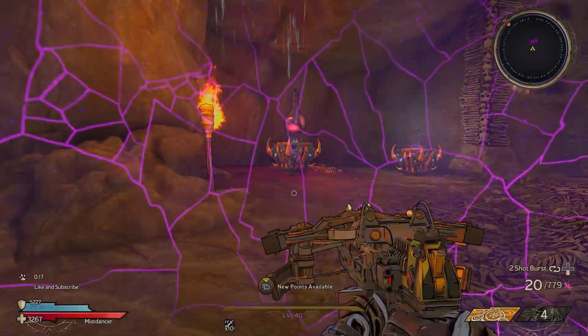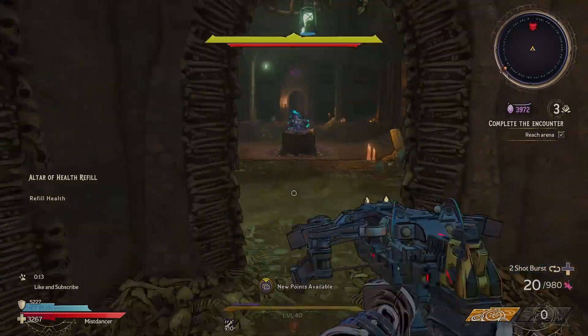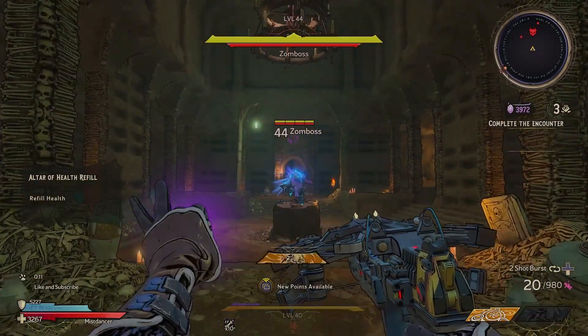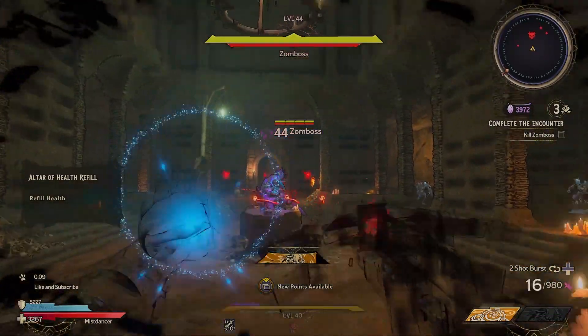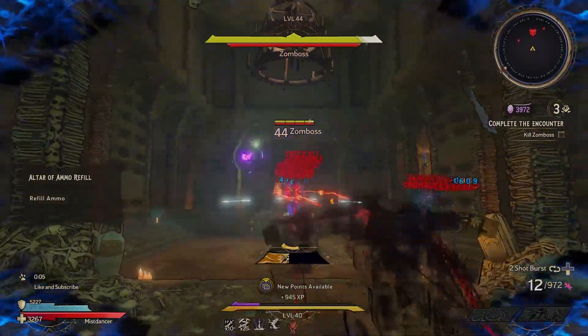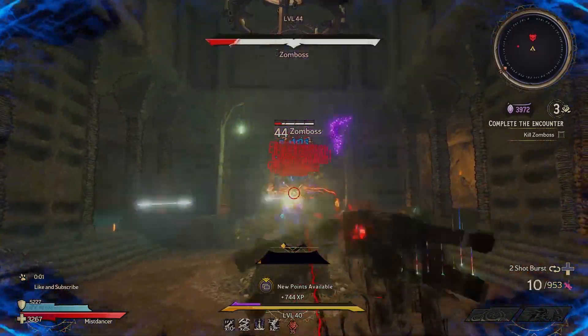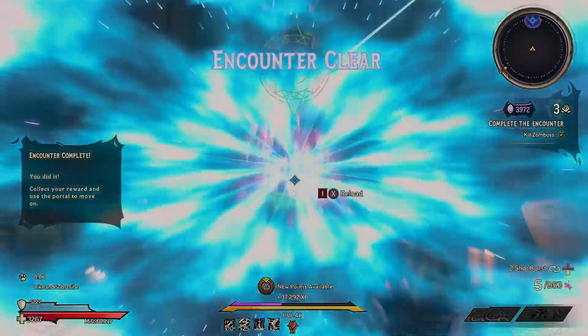Ayo, Norlin here, back in the Wonderlands with another item interaction video. I want to quickly talk about and show you the necklace that's currently dropping from DLC2, that'll make any arrow projectile start to send out other arrows when you hit an enemy with them, allowing for massive ricochets and crazy damage, as you'll be able to see here.